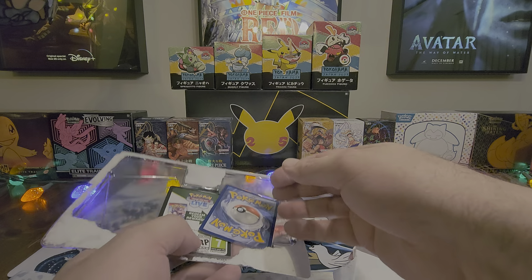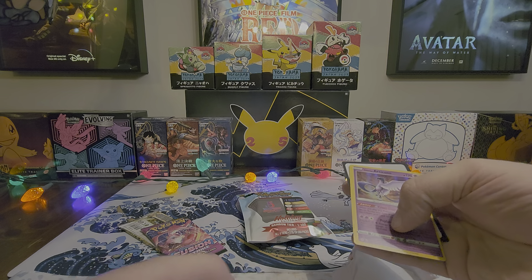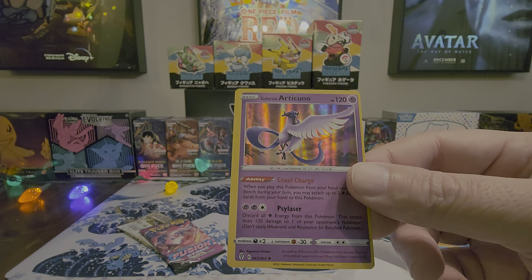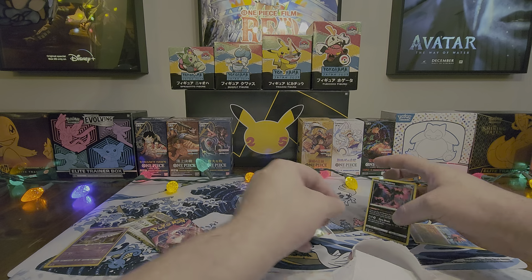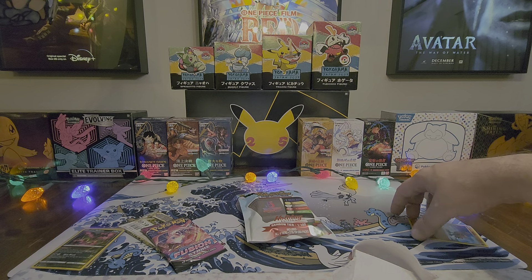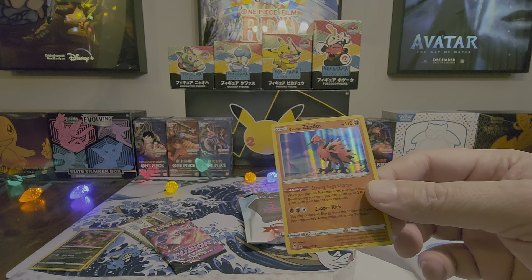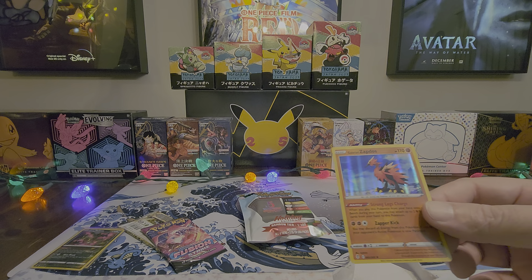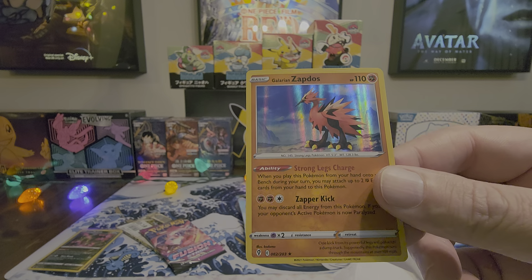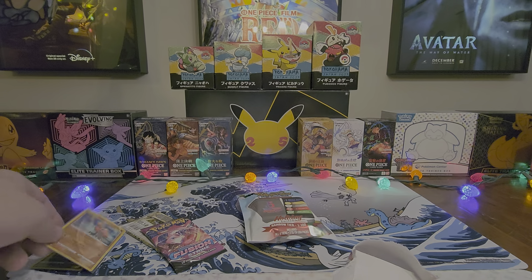Got our two packs, another promo, and the final promo with our coin. Let's go ahead and sleeve up our promos — we do have Galarian Articuno, looking good, and Galarian Moltres. Out of the original legendaries, Articuno is definitely my favorite. From the Galarian ones, I really like the Moltres design. Zapdos is alright — it just reminded me a little too much of a Road Runner, which is still cool, especially being lightning fast. But I happen to like the Moltres and Articuno better.